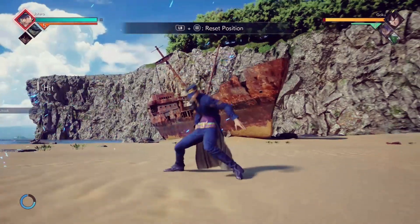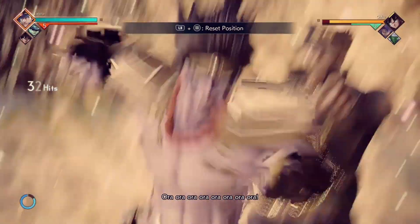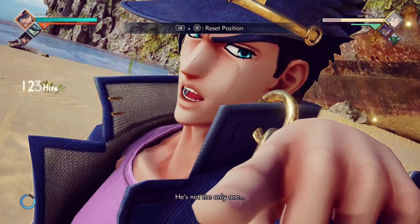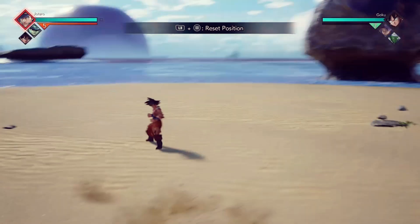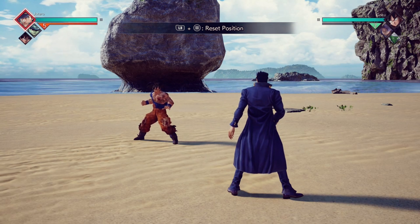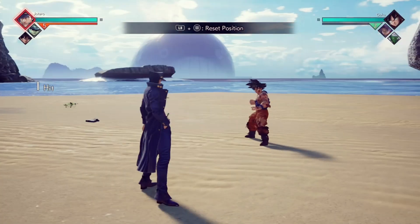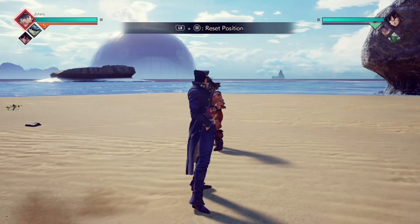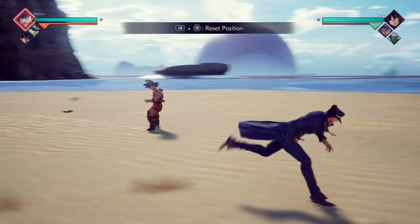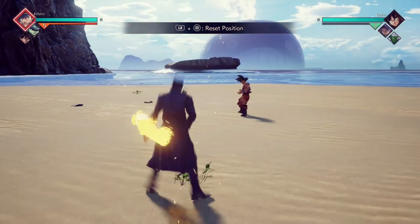There's also Perfect Smash R3 - walk up just a tiny bit, call out assist. Say you had Vegeta - bam, easy damage. A perfect smash is where you jump, hold X or Square, and when you get that red glow and see that little frame line, you're teleporting - then you let go and go around your opponent. Say you had Toguro or Piccolo assist; they hit the character and while they're stunned you can do the R3. This is called a Perfect Smash R3 - they're still stunned and can't do anything. You see this a lot in ranked.